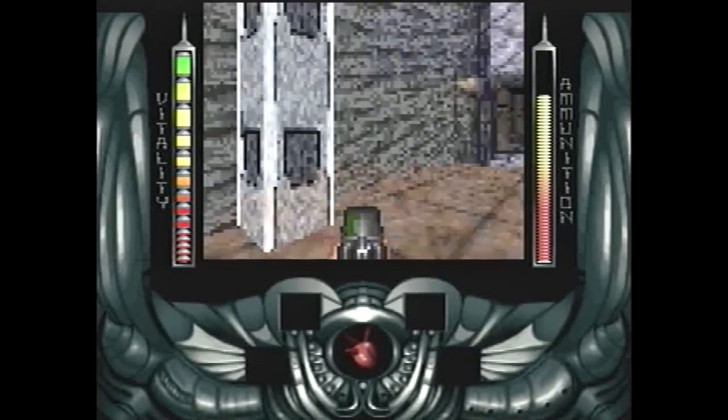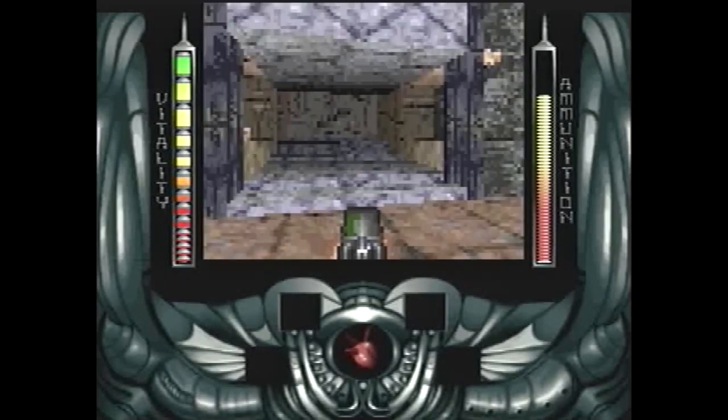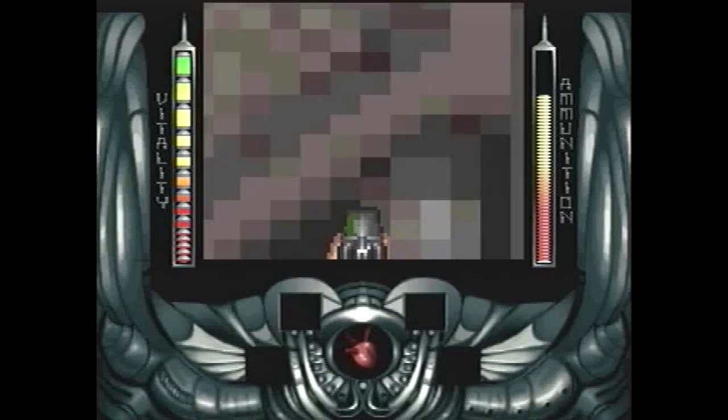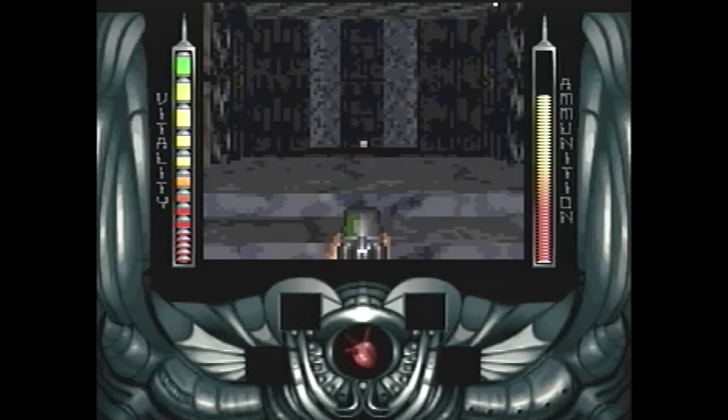Welcome to this third installment of the Amiga CD32 review project. This time around I've taken a look at something as rare as a first-person shooter for the Amiga: Alien Breed 3D, which was developed and published by Team17 and released in 1995.